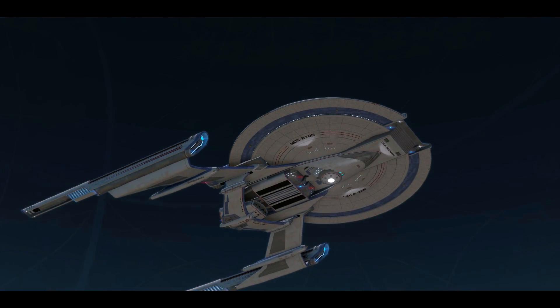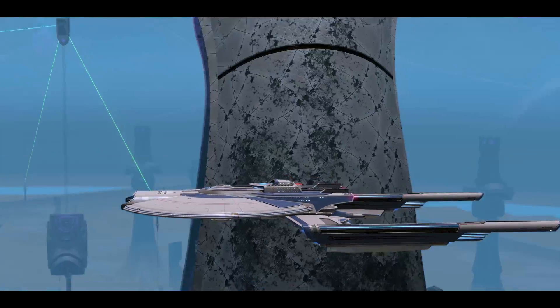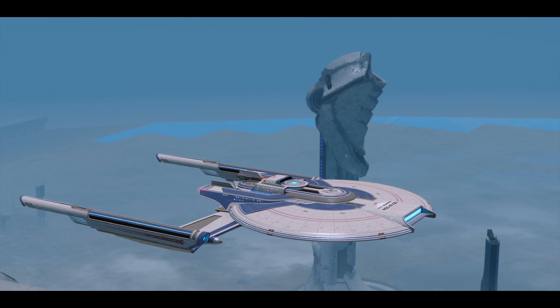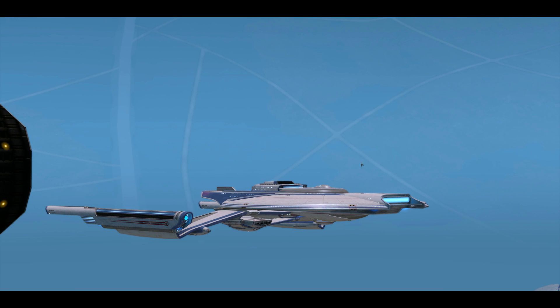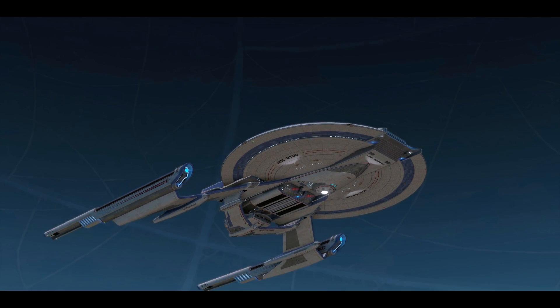What's up everyone, Zefffilms here with part two of a visual review for the Georgiou class. Now that I got most — four out of five — of the lockbox vanity shields, the mission reward shields, and the T6 rep vanity shields, I decided to come back to the ship and take a look at those shield visuals. If you haven't seen part one, which goes over the tailor options and the T5 shield visuals, I'll have a link for that video here and at the end of this video. Without further delay, let's go check out all the different shield visuals that I missed last time.